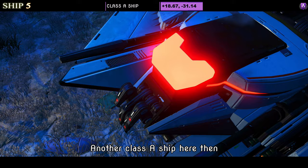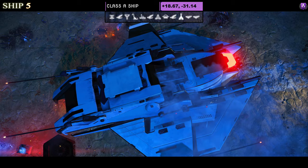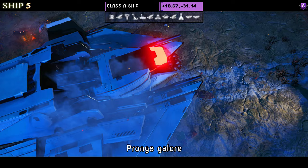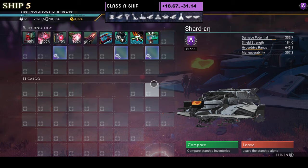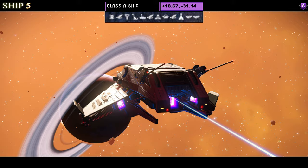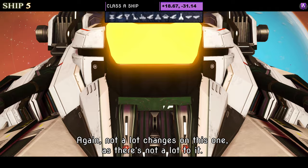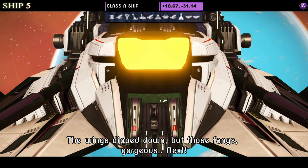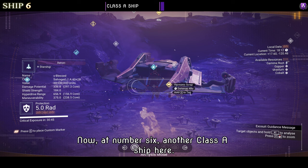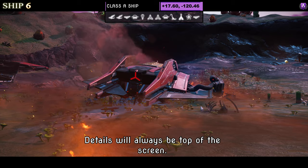Ship number five is a Class A. Look at those beautiful fangs and that lovely front light — the rarest light for me to find on the front. It's a solid white hauler with prongs galore, encased at the top at the back. Supercharged slots show two on the right together and one on the left, with a possible third grouping when it's S class. In the air it looks quite nice; the wings dip down but those fangs are gorgeous.